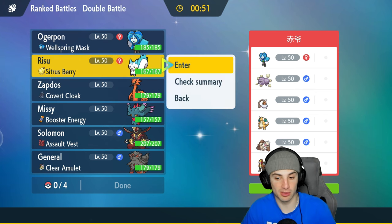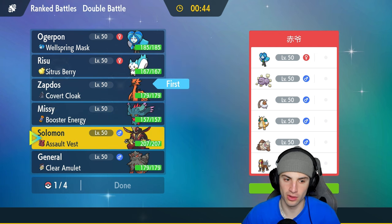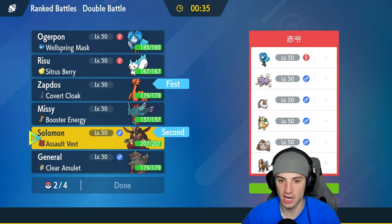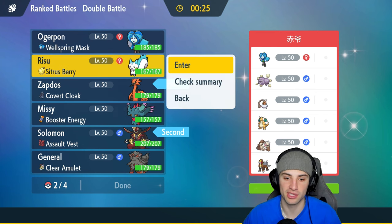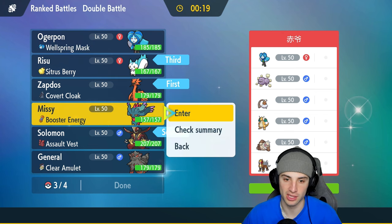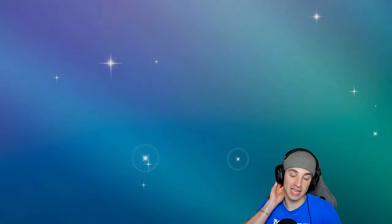I think they lead Wheezing and Slaking, so I could go Pachirisu for speed control and then lead alongside maybe the bird or King Gambit. King Gambit probably has Fairy Tera — actually I kind of like that. We're gonna bring Pachirisu in the back end. For the last slot, I'm leaning towards Fluttermane but Entei is making me want Ogre Pine. You know what, I'm gonna bring Ogre Pine — I like Ogre Pine.